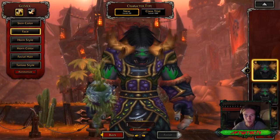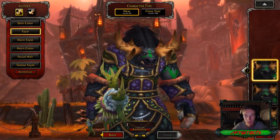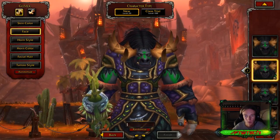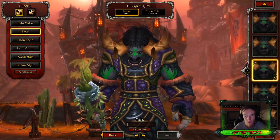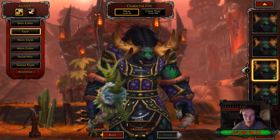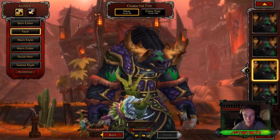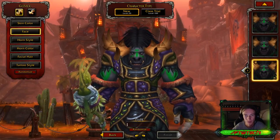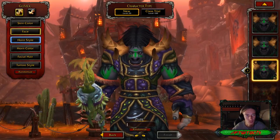Facial wise, you can have big nose, little teeth. Small nose, little teeth. Medium sized nose, little teeth. In between small and medium sized nose, little teeth. And a pushed back nose. Not too much has changed.